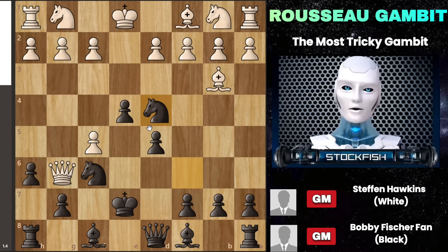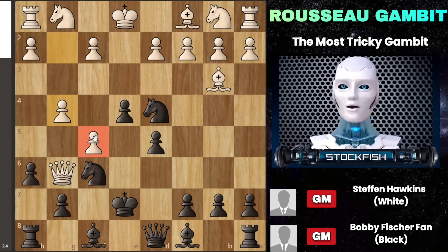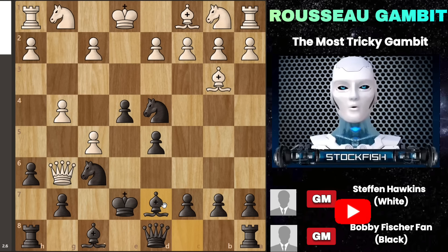But your opponent might still try to defend the pawn on f5 by pushing their pawn to g4. It seems like there's no immediate strong move for you, but then you have the option of moving your bishop to d7, setting a trap.